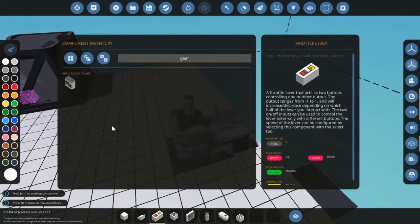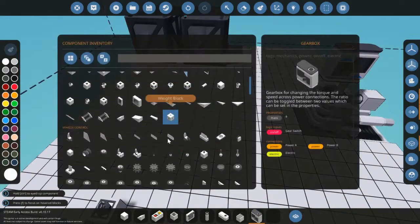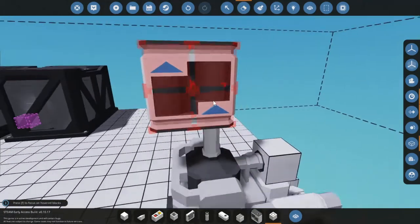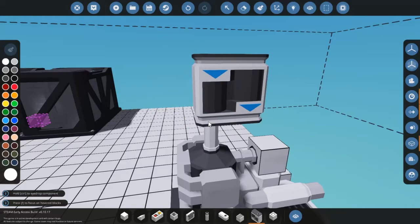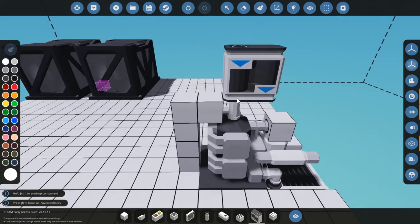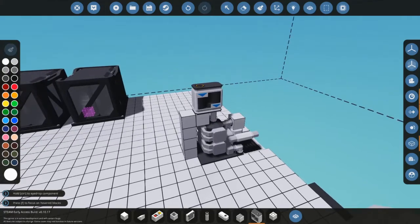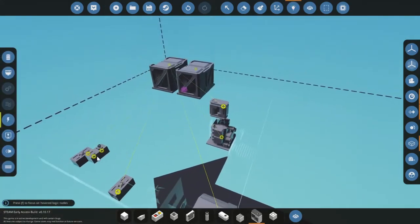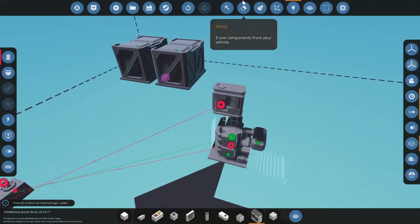To fix that you will need a gearbox. Place it down, get a button and a toggle. Those arrows — it does matter which direction you're placing. You'll have the same speed in reverse. If you place it like this you go slower but can easily pull boats.